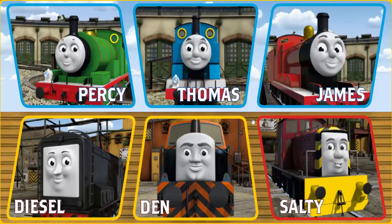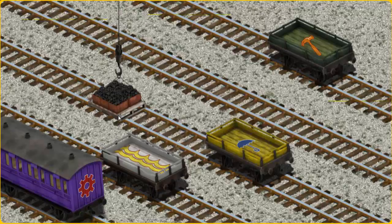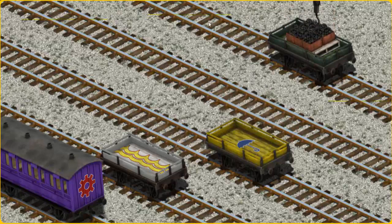It's a busy day at Brendam Docks. Thomas and his friends have many deliveries to make. Diesel must deliver the coal to Farmer McCall's farm. Show Cranky where the coal is. You found it! Let's lift and load. Now the cargo must be loaded. Show Cranky where the green flatbed with the picture of an orange hammer is. Pick another one. That's it!